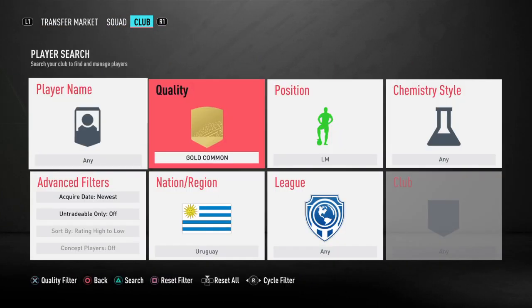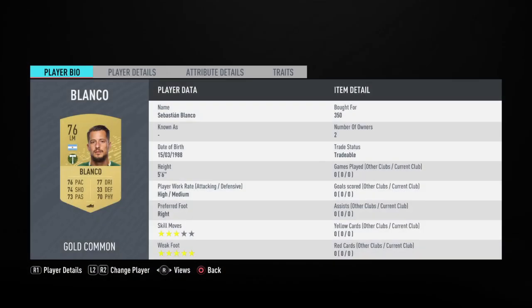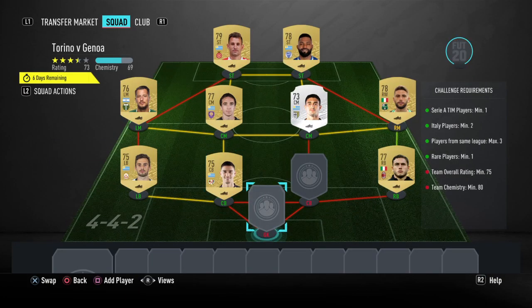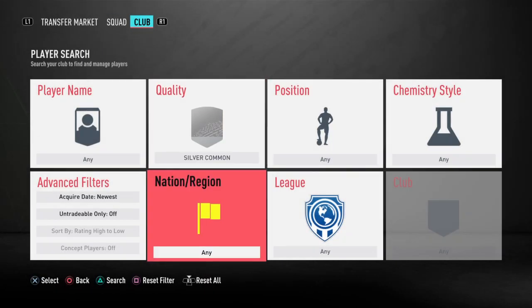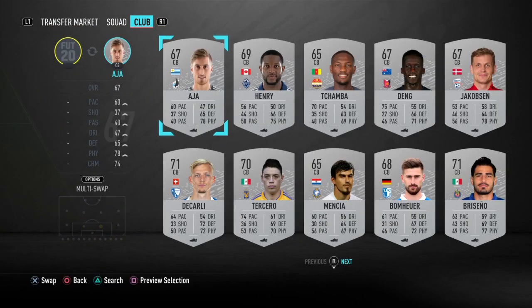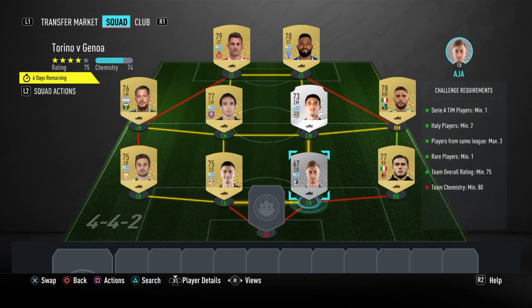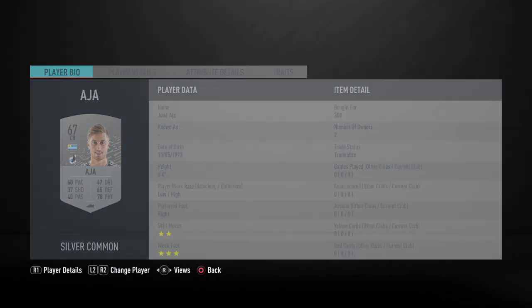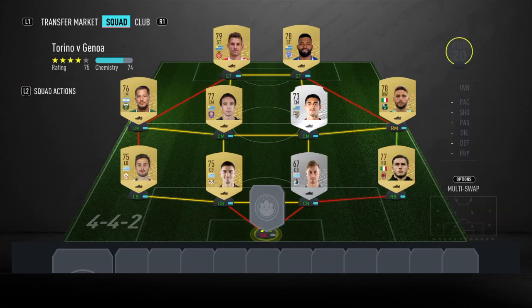Next we have Blanco, who is not actually Uruguayan — he plays for the Portland Timbers — at 350 coins. Then the final two players are both going to be Uruguayan silvers. The first is Jose Adja, and he gets it up to 74 chemistry — just 300 coins to get him in your club.